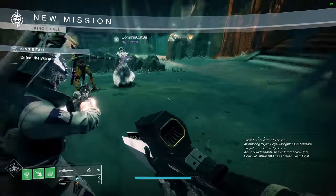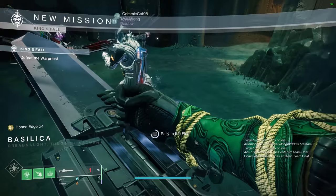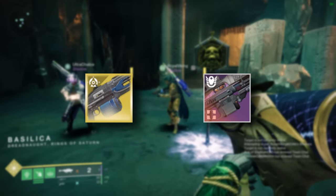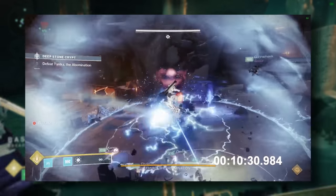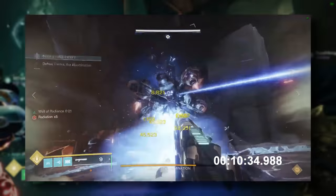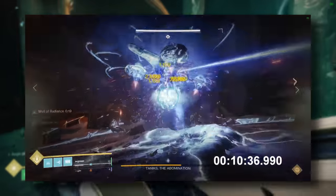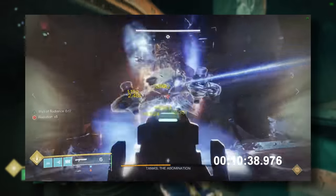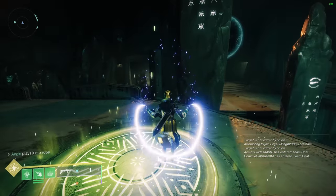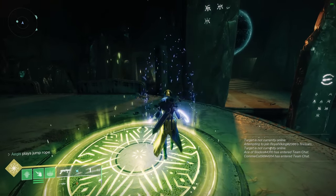If you've stepped into Destiny 2's endgame, you've probably heard of or maybe even gotten into debates over whether damage options like Thunderlord or Retrofit Escapade are worth using. While experienced players tend to understand what's worth using for damage, there's been a distinct lack of tangible, reliable data to go off of when it comes to comparing optimal damage strategies in this game. This is one of many factors that inspired me into making this series, and one that I'll finally be able to put to rest today.